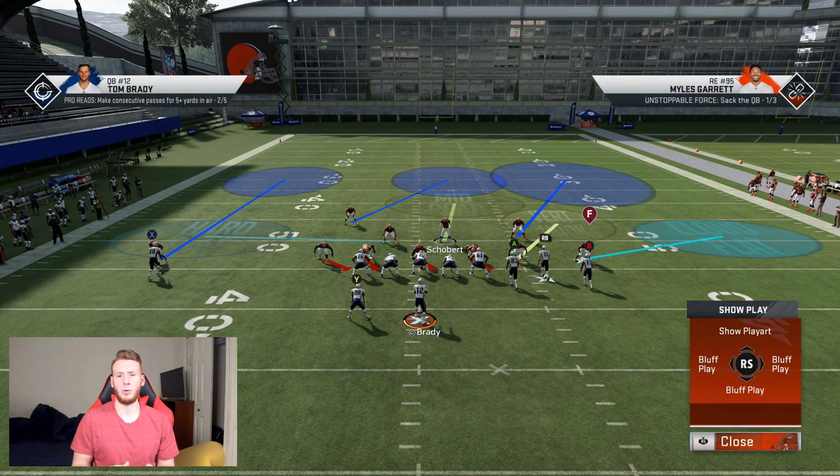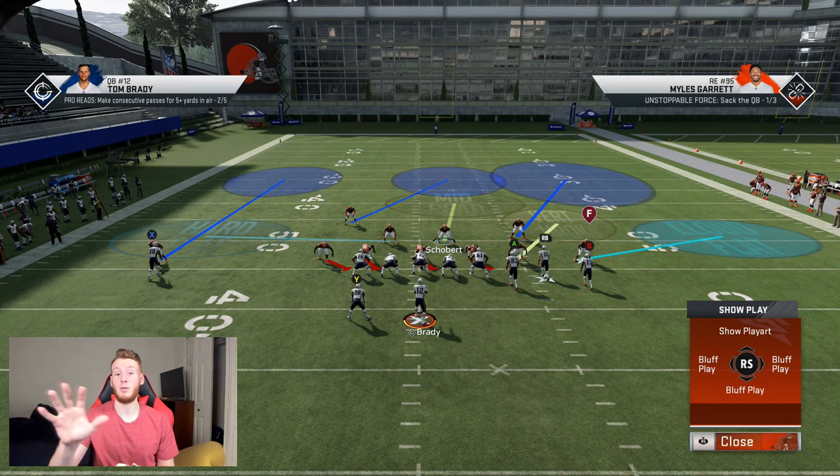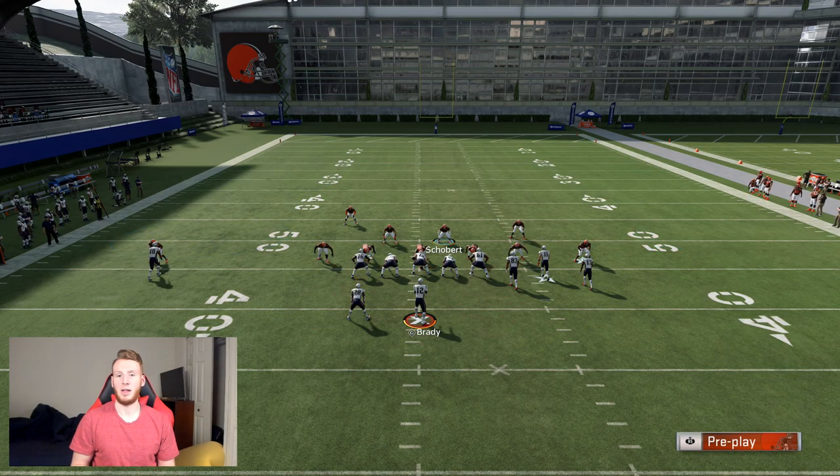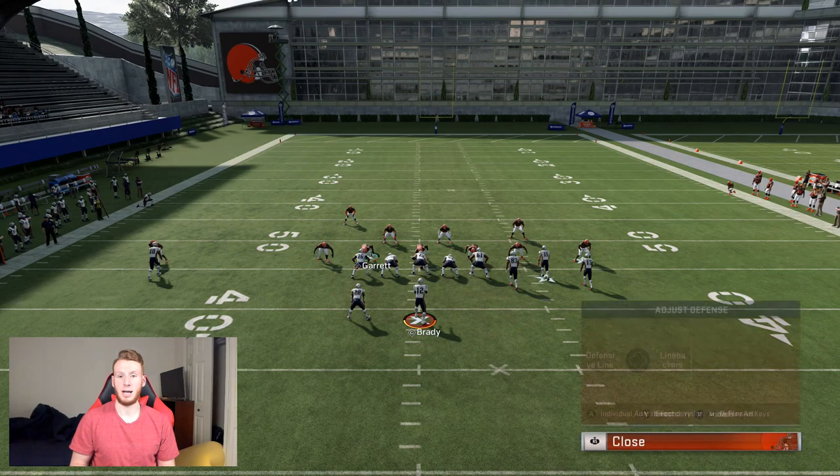You essentially have a cover 2 set up on the right with your vert hook, cloud, deep half, and then you have the two deep thirds. I was able to quick adjust that without having to call a play - I came into Tampa 2 and built this. And then you still have some other guys to work with if you wanted to spy or anything of that nature. Now, basically you're set back up and if I wanted to quick adjust that guy, I can.